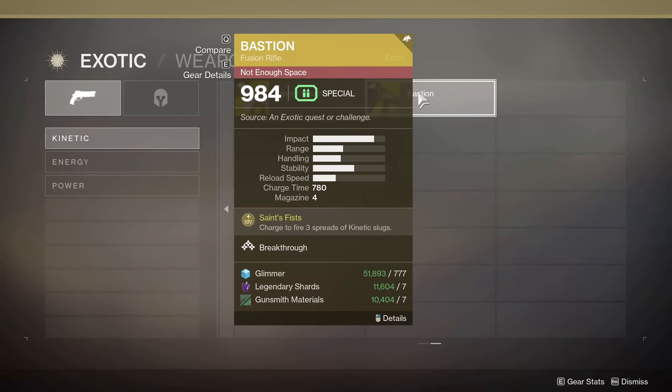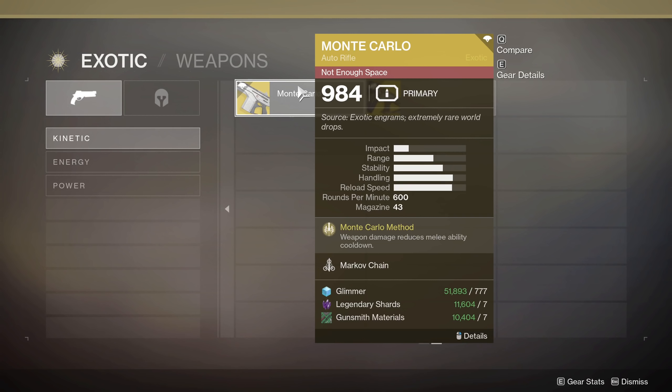The one I really want to shout out is Monte Carlo. I used this thing probably just as much as the Insurmountable Skull Fort on my Titan — easily 50% or more of the time. Melee damage reduces the melee ability cooldown. Now I know not everybody may have this since it was a random drop from Season of the Undying, but any damage you do with this auto rifle — it has 43 bullets — any of those bullets that do damage helps recharge your melee ability. Always having a melee that is just about 10 bullets of damage away from being fully charged is invaluable. If you have Monte Carlo, just leave it on whatever character you're playing.